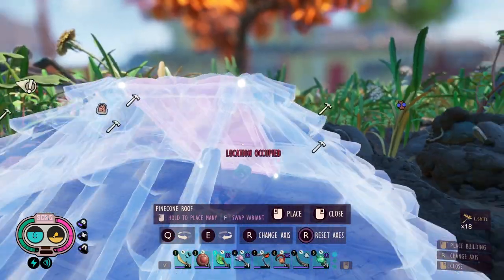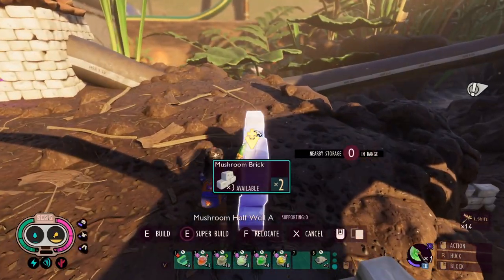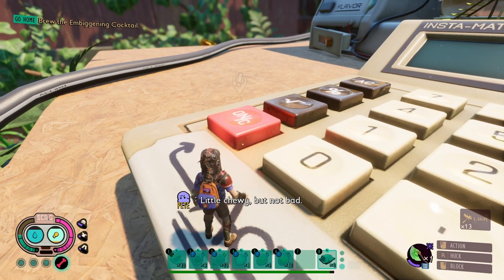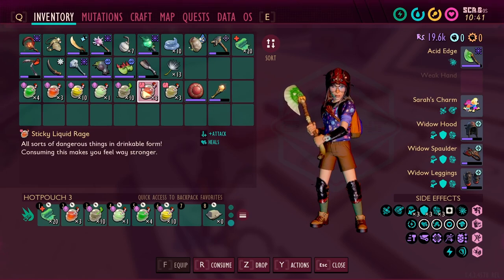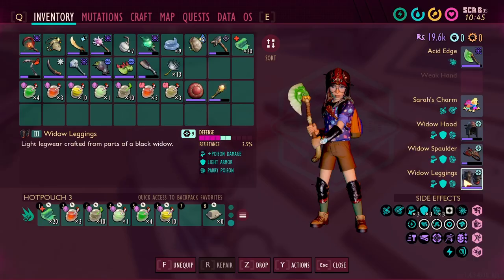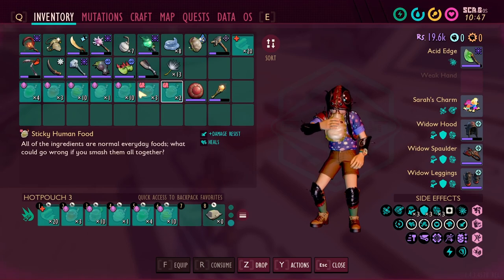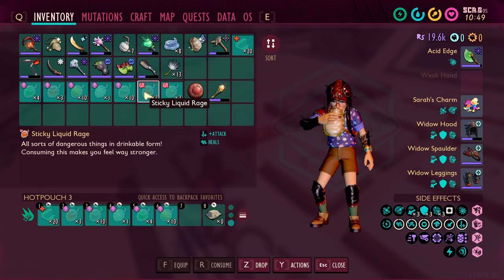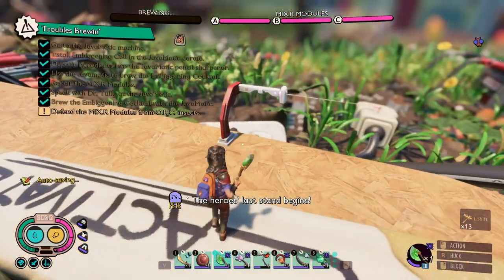Unfortunately, it did take a while to build all the defenses. I greatly underestimated how many resources it would take, and I had to make a couple of trips to collect them all. I decided to build a layer of walls around the exposed parts of the Javamatic with floors and roofs to cover the top. With the remainder of the mushroom bricks, I placed half walls around the area to make it harder for the insects to move around. I have a sticky human food and a sticky liquid rage left over from the infected broodmother, so I'm going to use those. Let's do this.